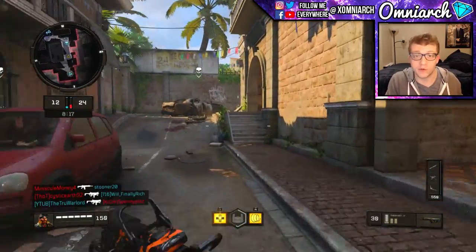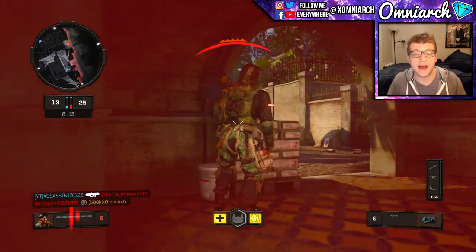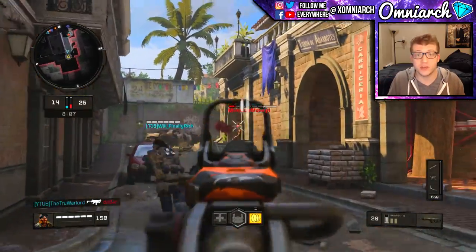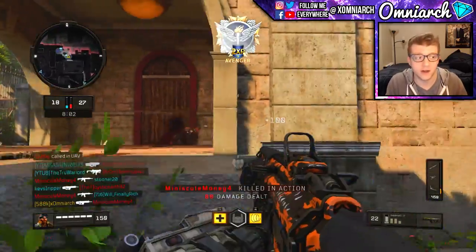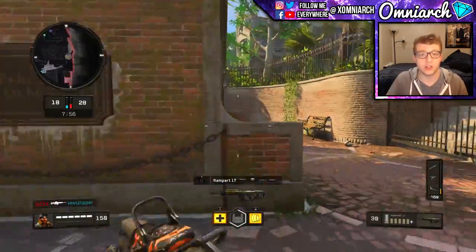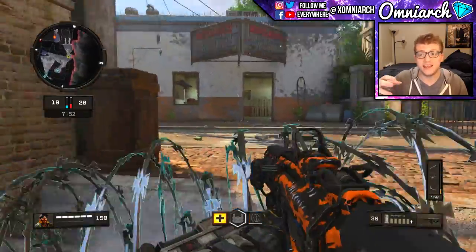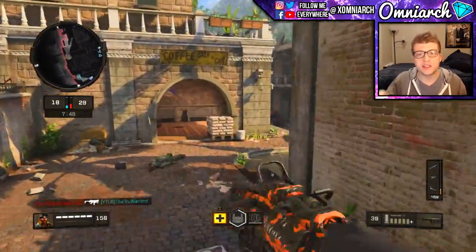The gun plays so much like a submachine gun that I always forget it's an assault rifle. It's a very short weapon — when you aim down sights you can move very fast, especially with the stock equipped. It has a high rate of fire, it's great close range, and it's better close range than at a distance, unlike many other assault rifles like the ICR. Even players in professional scenes are talking about how it's probably going to be used in a non-assault-rifle way.